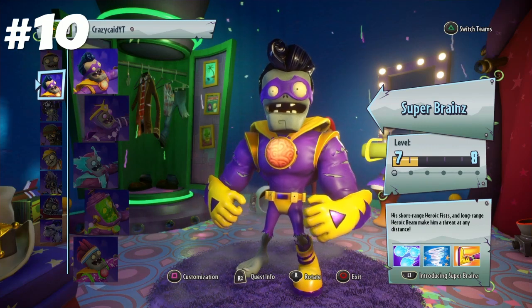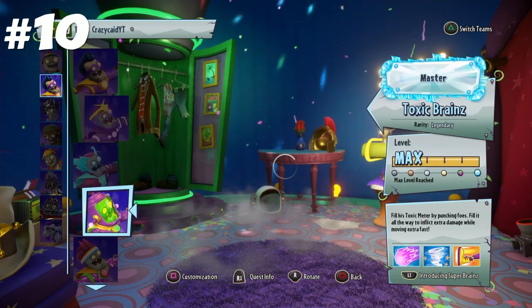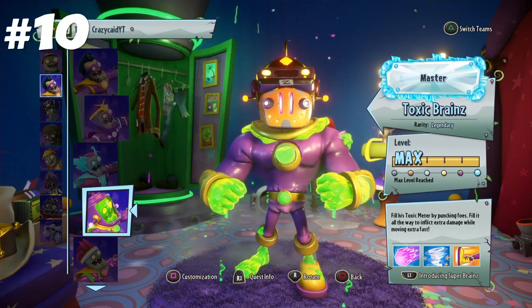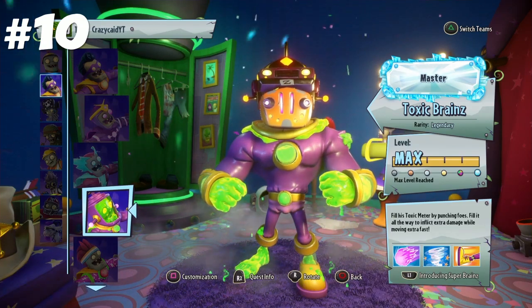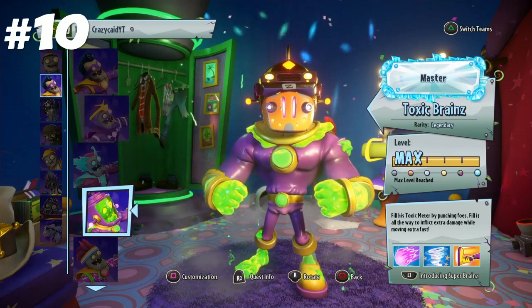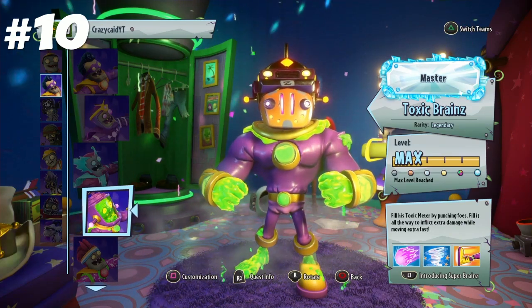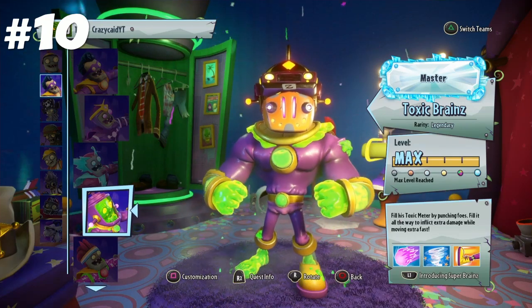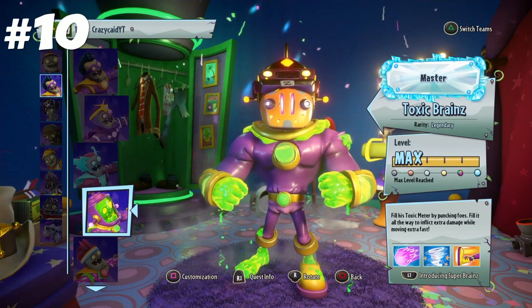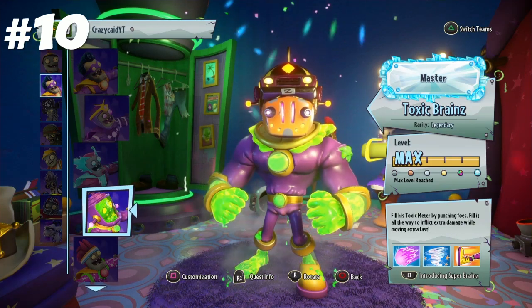Coming up at number 10, we have Super Brains. The superhero class overall is kind of just a pretty balanced class, with the exception of Toxic Brains — Toxic Brains is absolutely broken, and arguably the best character in the game. All the rest, to me, are kind of like average. It's an all-round pretty good class; I feel like it does the close range thing definitely a bit better than Chomper. He has a lot more mobility, and I just feel like Super Brains is one of the better close range classes. That being said, he is still close range and his beam isn't really that good, so he can be a bit limited, but all-round a pretty solid class.